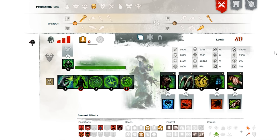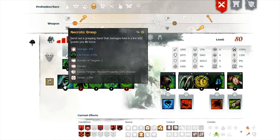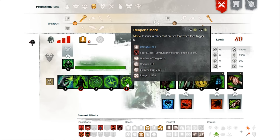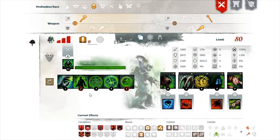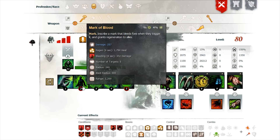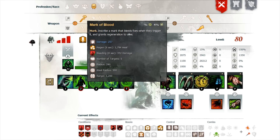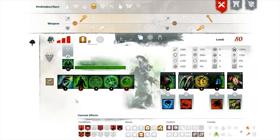Your weapons are going to be your staff and your scepter/warhorn. Staff is mainly for your crowd control — your 5 does your fear, your 3 does chill, plus it gives you some range. Your number 2 is going to do healing and bleeding, and the healing is what you really want to keep your minions alive. We're not really worried about doing damage or causing conditions, so that's not going to be a huge factor.